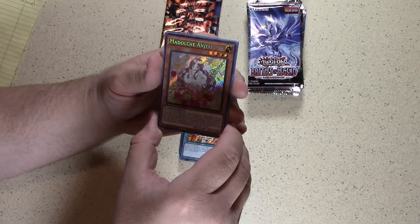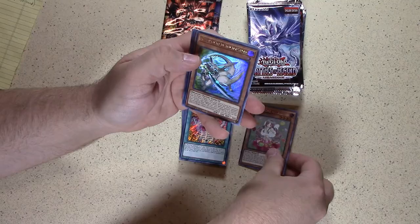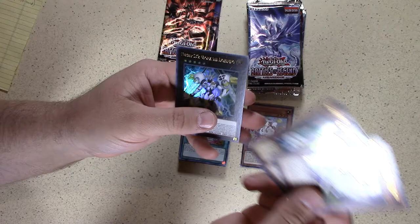Hey, there we go — Madolce Anjali! That's one of the ones we were looking for. Looks a little bit getting in there, but got one. We still have over half the box to go, so not too bad.